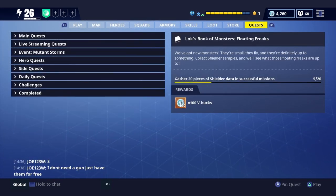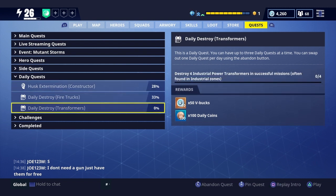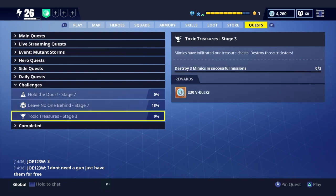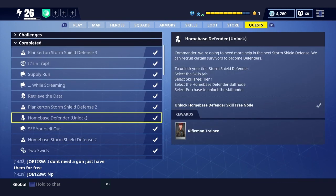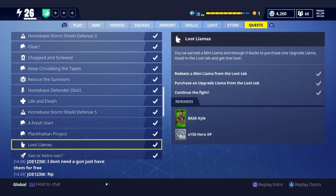If you just grind for this all day you can earn like thousands of V bucks. 50 V bucks for these daily quests — you just complete them real quick and it's so easy. There are hundreds of husks, which are the zombies in this game, to kill. That's how I earn every single V bucks in my inventory — 100 V bucks right there, easy, all these quests.